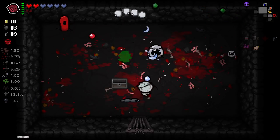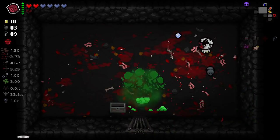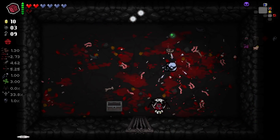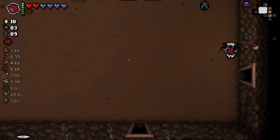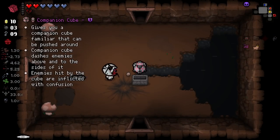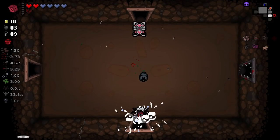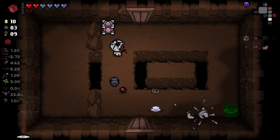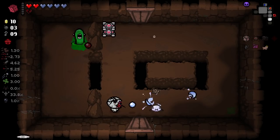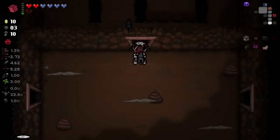I really like the new curse system. There's not a single curse out of the ones I've added that I haven't liked so far. Let's go back and re-roll it. Companion Cube — I'll take Companion Cube. I've had it before, I think it's pretty good. You push it around into enemies and it kind of does its own thing as well. It pushes itself into enemies when it can, stuns them, and does quite a bit of damage too.